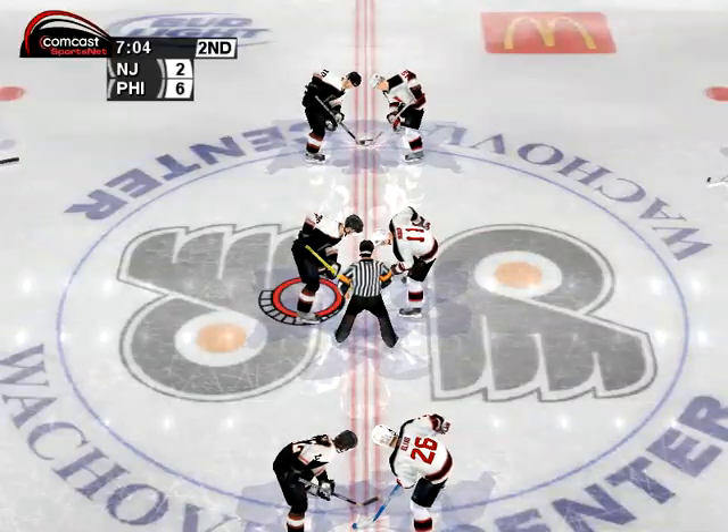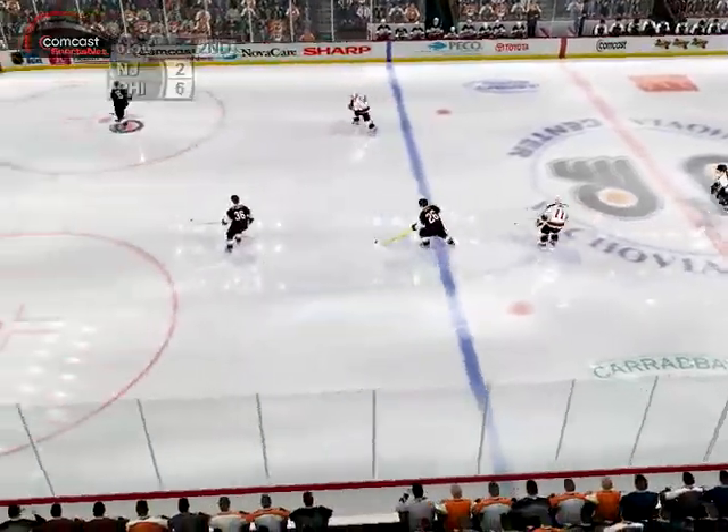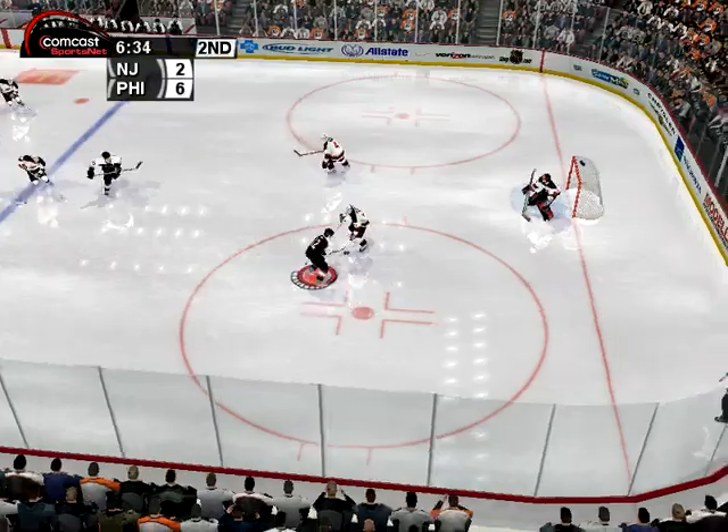Ragnarsson gets hold of the puck. Number four. Scott Stevens. Out over the blue line. Number 15, Jim Ragnarsson shoots the puck. Schwab. Walker saved.